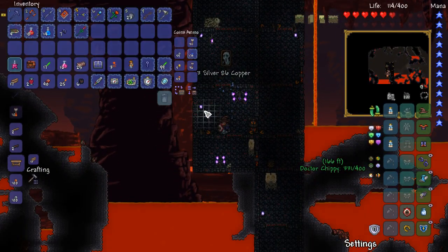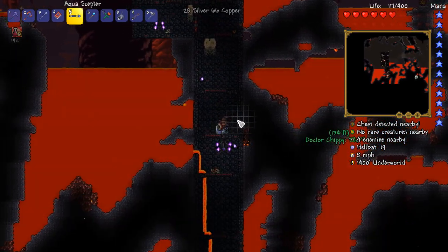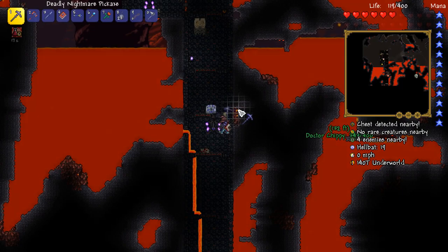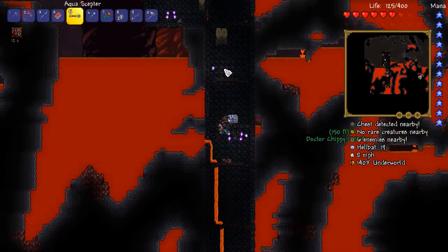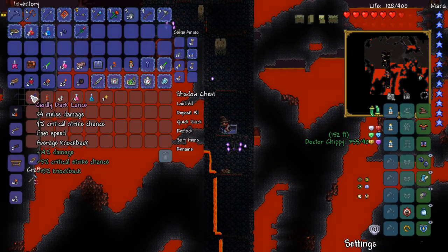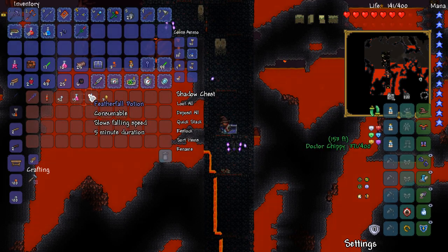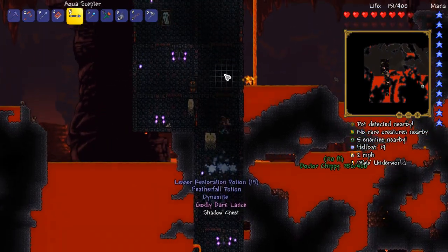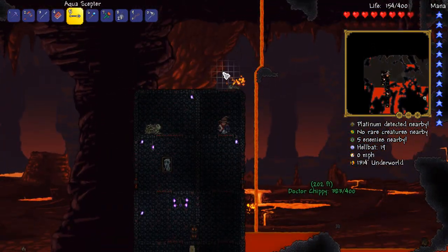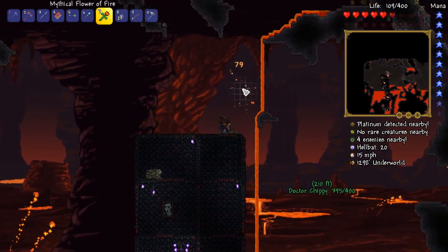Of course, we're getting ourselves a bunch of hellfire arrows. I don't know if you've got a bow that you're using. I do — I'm currently on the shadow bow. I could do with an upgrade. There's the hellwing bow that you can get from shadow chests sometimes, but I'm never lucky enough to ever see it. Well, I just found another shadow chest and it's got a dark lance in it, which unfortunately isn't that useful to our cause. It's still a great weapon, I like it, but I barely ever use it.